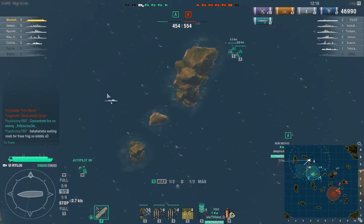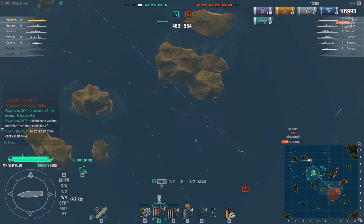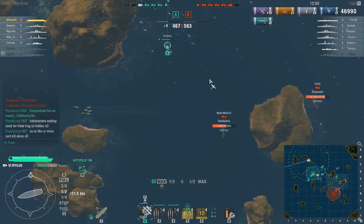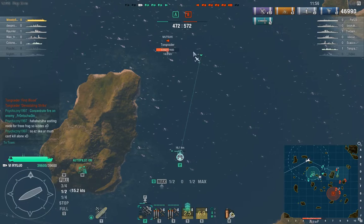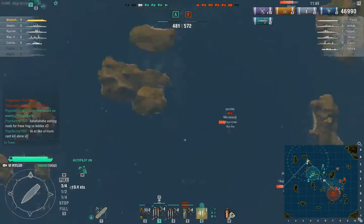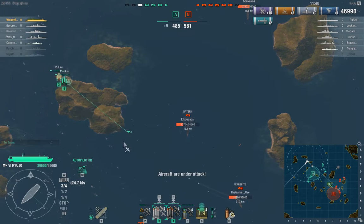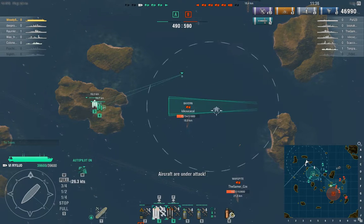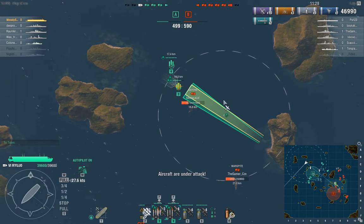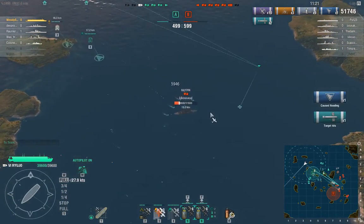Right now I'm just waiting for my torpedo bombers to come in. The Mutsuki has managed to escape my fighters — let's go track him again. He's basically the main source of problems we're going to have, because all the enemy ships are now battleships, and the aircraft carrier is essentially just a floating hull — he's out of planes. Their main wild card is going to be the Mutsuki destroyer, so we want to keep an eye on him as much as possible.